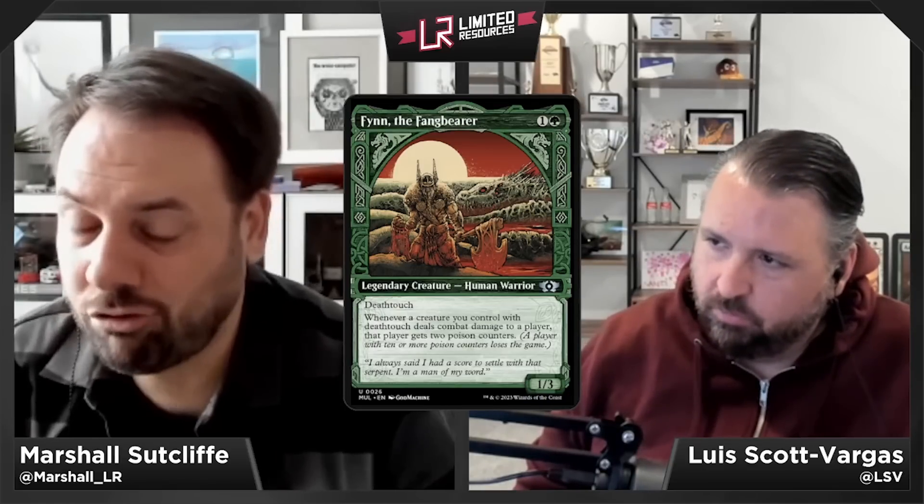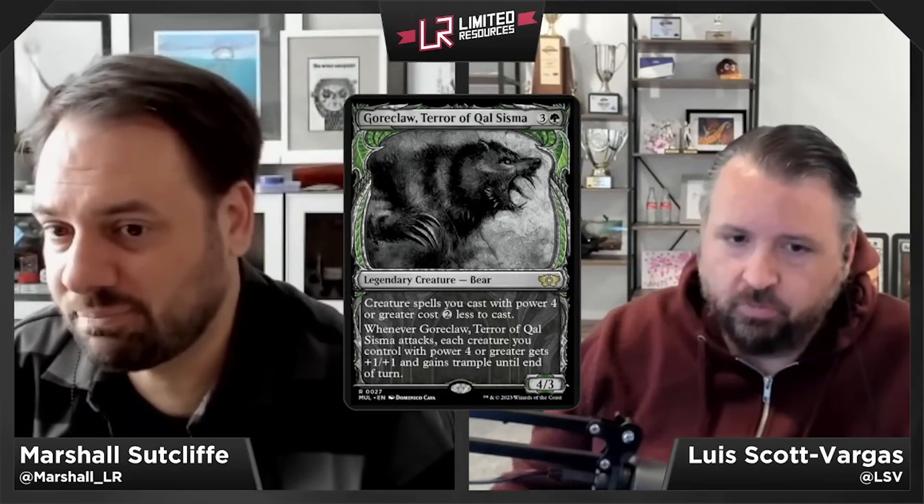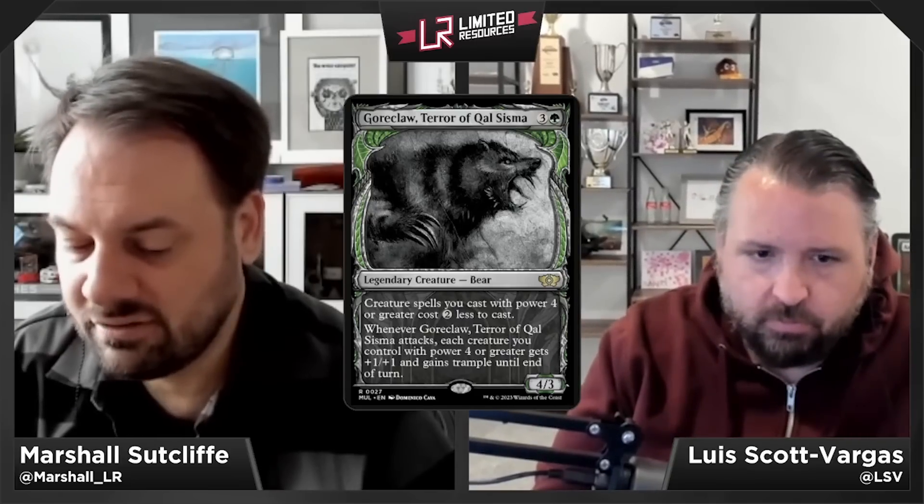Goreclaw, Terror of Qal Sisma — three and a green for a 4/3 legendary Bear at rare. Creature spells with power four or greater cost two less to cast, and whenever Goreclaw attacks, each creature you control with power four or greater gets +1/+1 and gains trample — including Goreclaw itself. It attacks as a 5/4 trampler and offers discounts on large creatures. Goreclaw gets a B — it's a card you're happy to play, especially in a dedicated red-green deck.